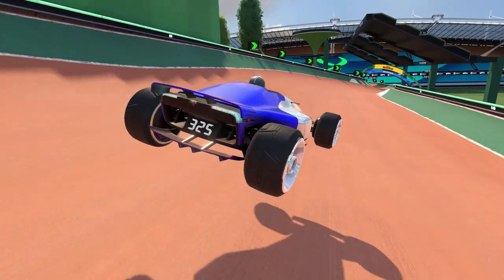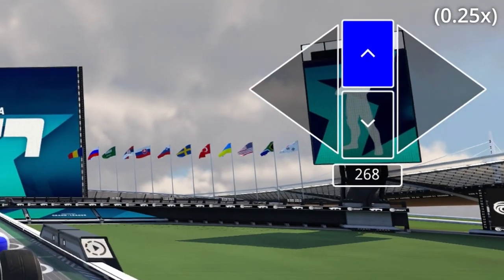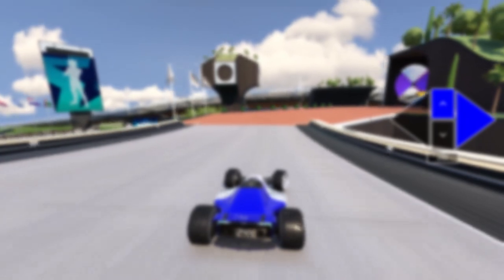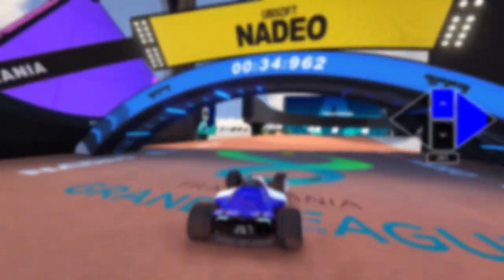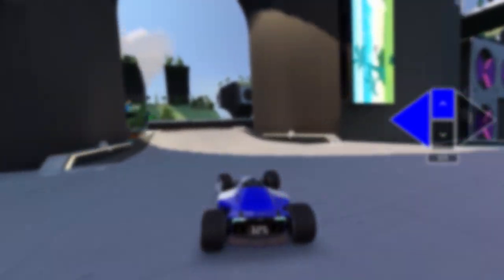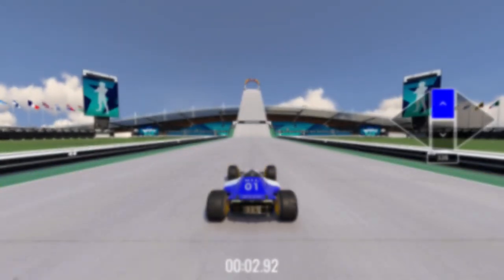Most of the time you will want to airbrake when your car angle lines up with the road below. A short brake tap won't change your speed, so there aren't many downsides to this trick. Sticking to the ground is one of this game's core principles, so flat landings may give you a few thousandths of a second difference.